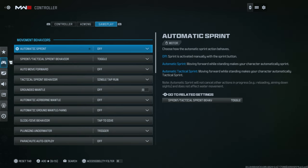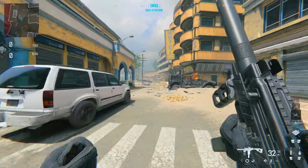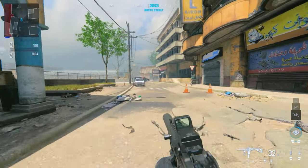The next setting to look at is Automatic Tag Sprint. Personally, I don't like it and don't use it because I like to have full control over my character. Instead, I change Tactical Sprint Behavior to Single Tap Run. With this, I can go into a tag sprint from hitting the run button one time.